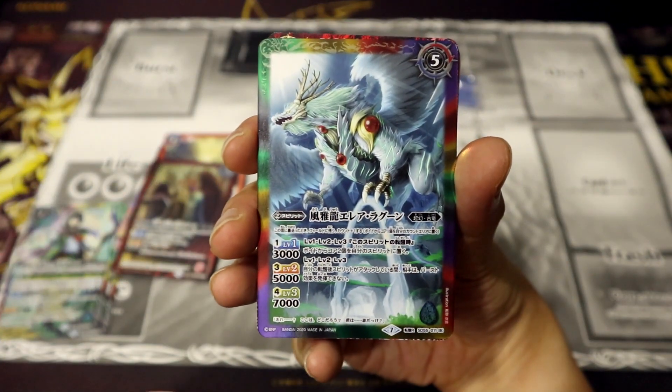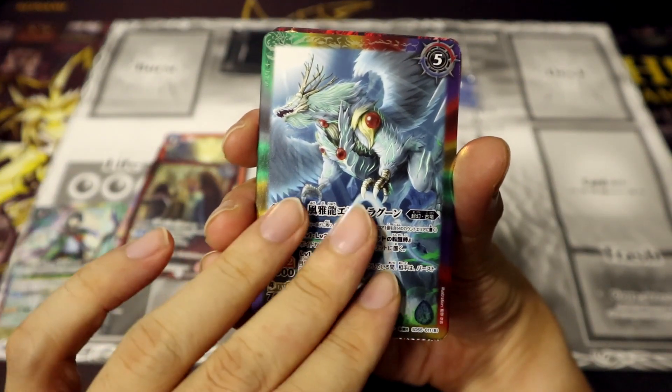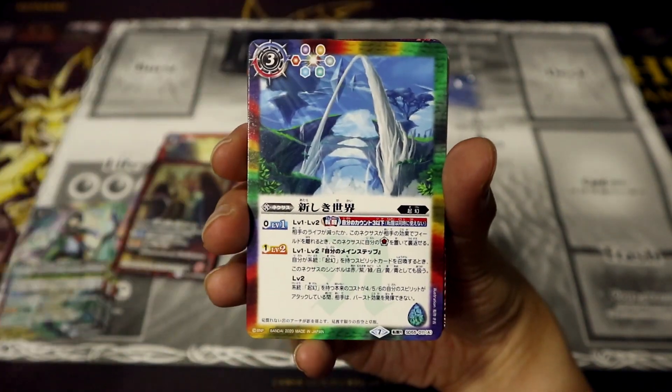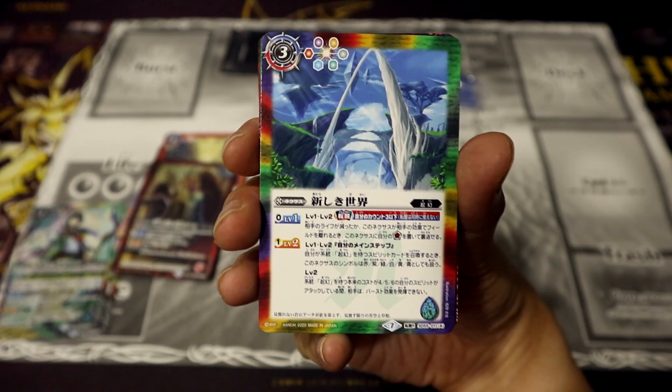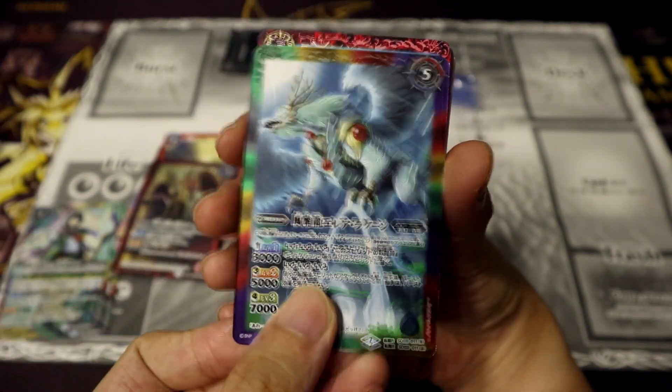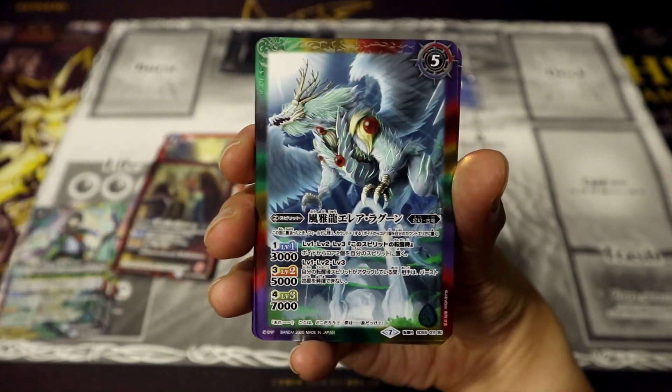Up next, this is also a rebirth card — a nexus into a spirit. This one is called the New World, and it rebirths into the Elegant Dragon, Elia Ragoon, which is a rainbow attribute card.